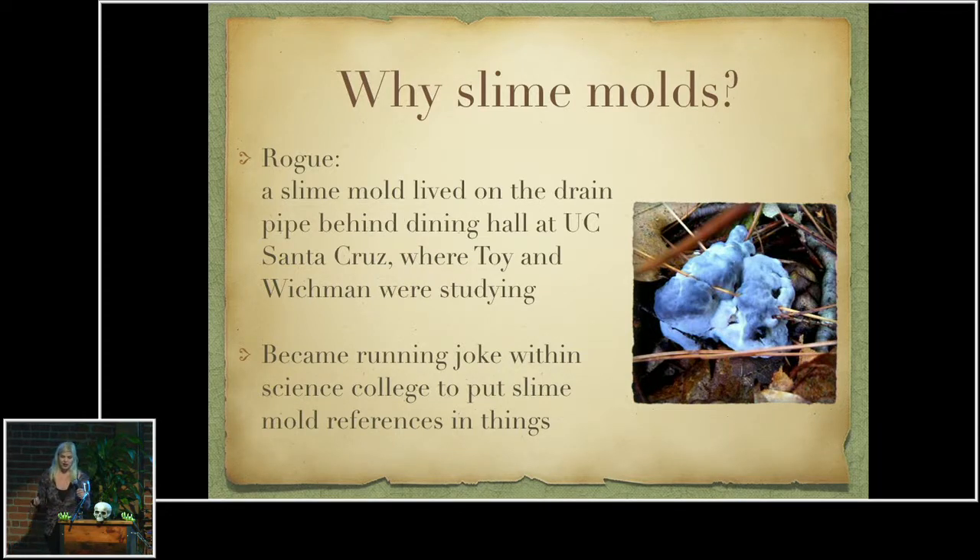This raises the question of why are slime molds a thing in roguelikes? I had the opportunity to talk to Glenn Wickman, and he told me the story of how slime molds became a thing. He said that on the drain pipe behind the dining hall at UC Santa Cruz, there was a purple and white slime mold — they never identified it, but I imagine it looks something like that one right there. Michael Toy and Glenn Wickman were studying at UC Santa Cruz when they started making Rogue, and it became a running joke within the science department to include slime mold references, and this is how it found itself in Rogue.